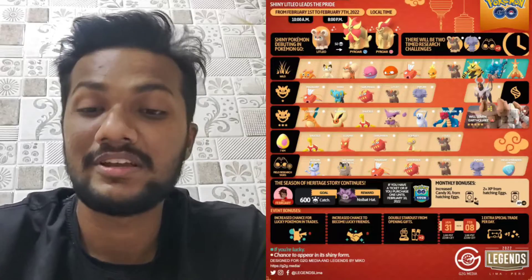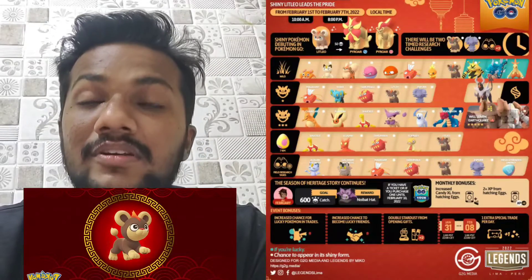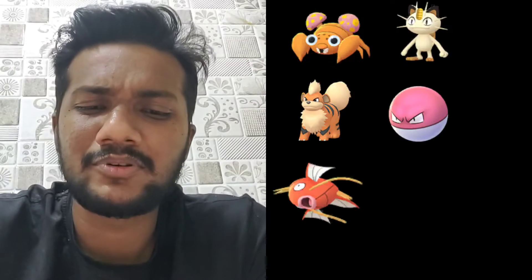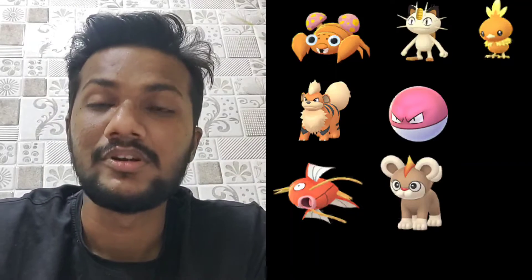I'm gonna tell you about the Lunar New Year event. In this event, Shiny Litleo is making its debut in Pokemon Go. Pokemon like Paras, Meowth, Growlithe, Vulpix, Magikarp, Torchic, and Litleo are appearing in the wild. You might encounter a shiny if you are lucky.